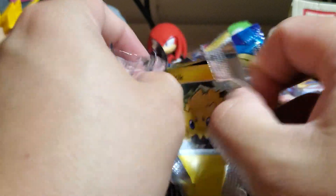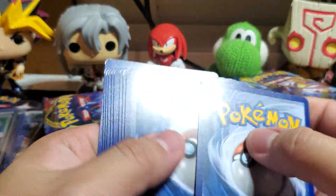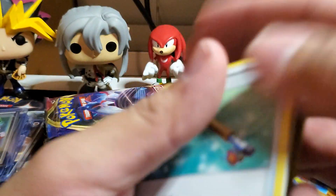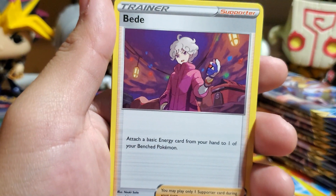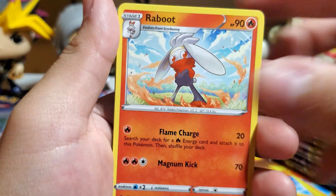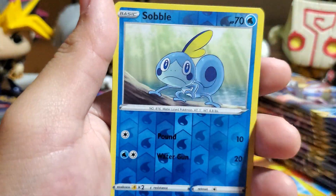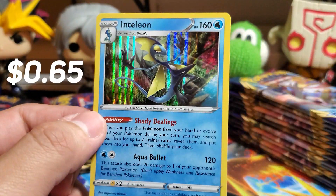The only way we can top that is if we pull the Zacian secret, which I don't think we will, but I hope we do. Hey look, Ordinary Rod — there you go. I think that person, BD, has a full art as well. I don't know if there's a secret version. Sobble, Inteleon — oh, that's a cool-looking holographic.